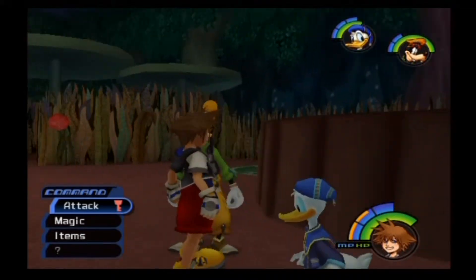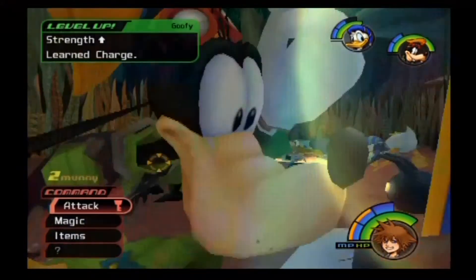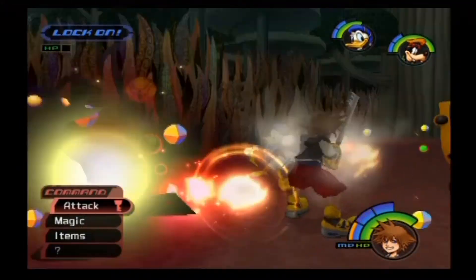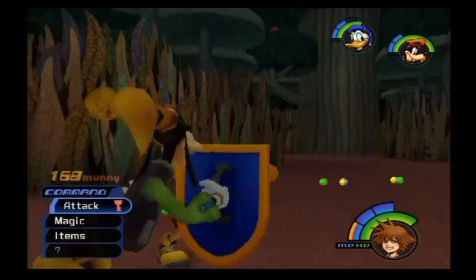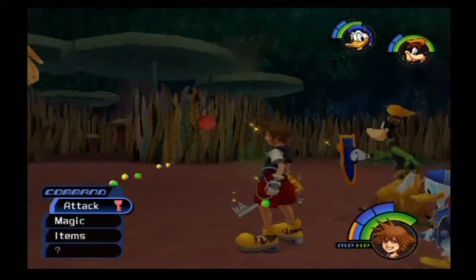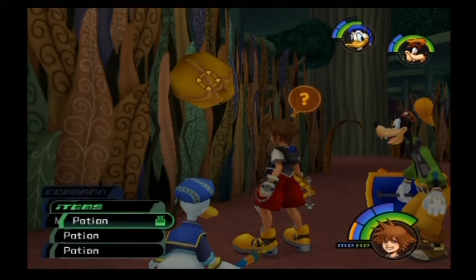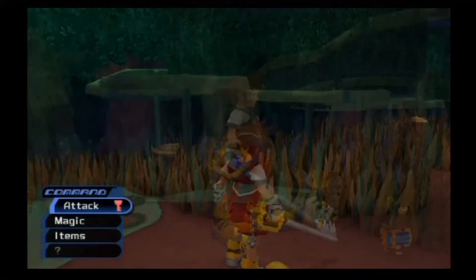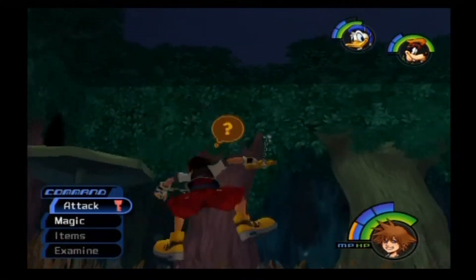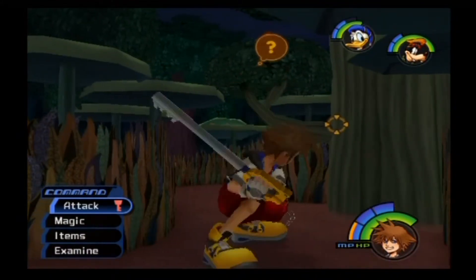Apparently there are now four pieces of evidence that we can use to prove Alice's innocence, which is very nice. Potion makes you bigger. I know I said I'll try not to fight the Heartless if I can help it, but Wonderland is kind of an exception because you have to activate certain things in order to access certain areas.